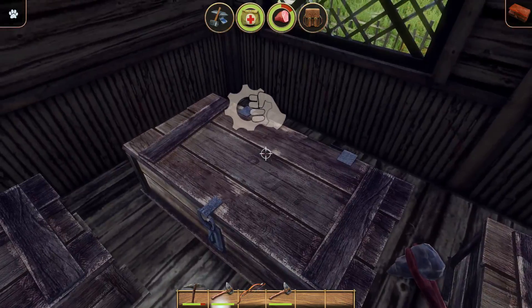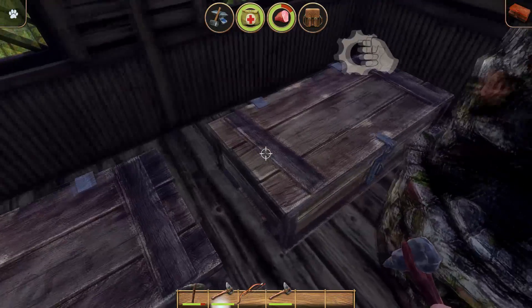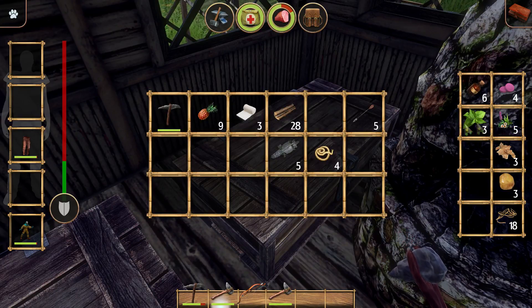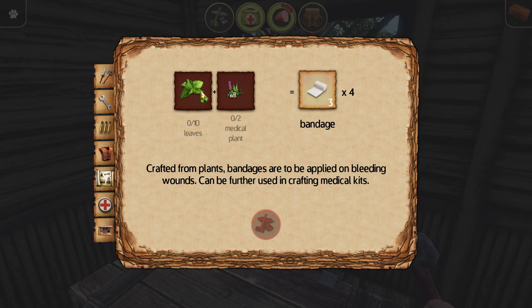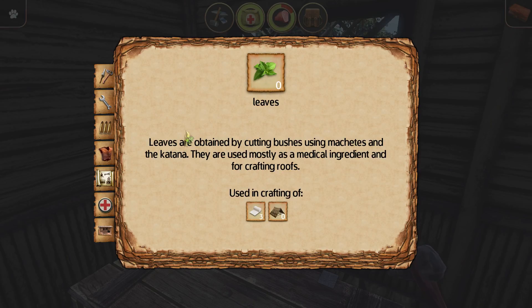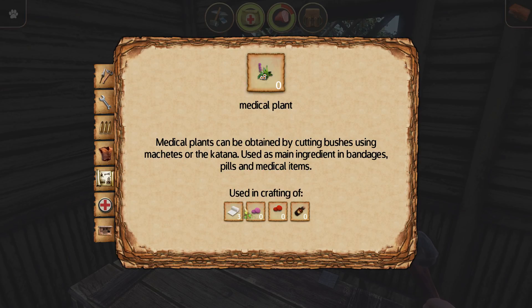I got attacked by a wolf, started bleeding, and had no idea how to make a bandage. It said I needed leaves and some herbal plant. I had like three leaves and two of the plants, and then after I died I figured it out - you need leaves and the plant for bandages applied to bleeding wounds. Didn't realize you get those by cutting bushes using machetes and katanas. I used an axe on a bush and it said 'you have to use your fist, a machete, or a katana.' Oh - my fists! Okay, so I can fist the bush. Gotcha.